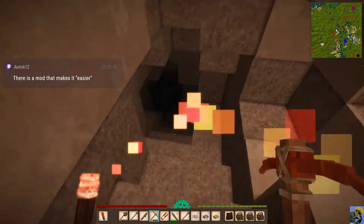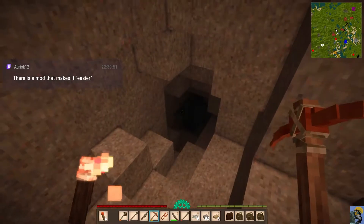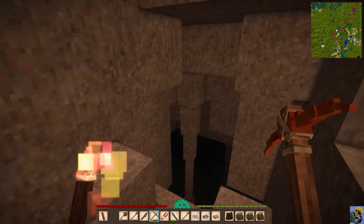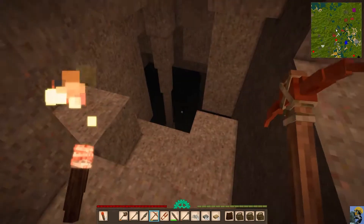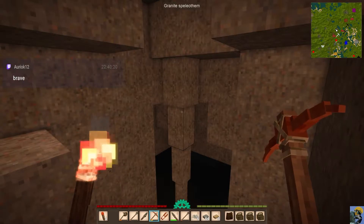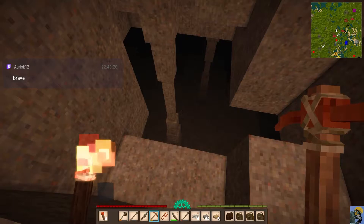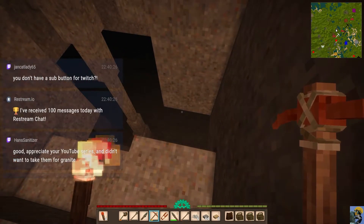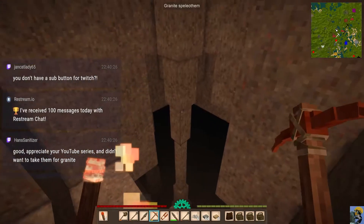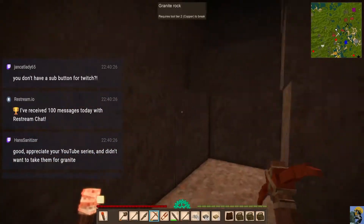Now I'm going to peek down here because I'm feeling really, really risky. Look, this is like a stalagmite or something — or is this a support? I hear evil noises. Let's not take it for granite! I've got to get out of here.